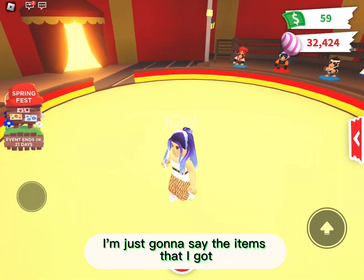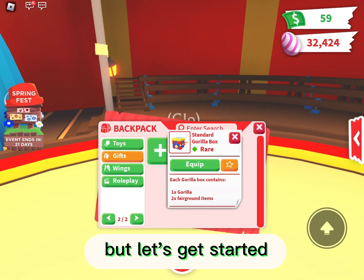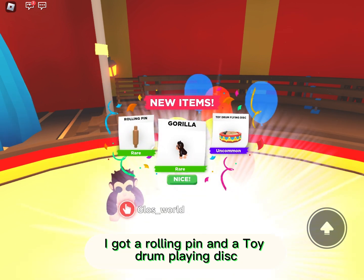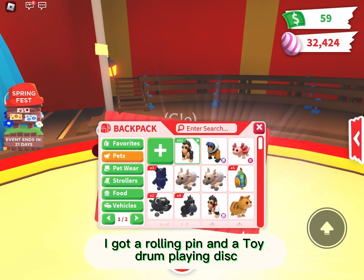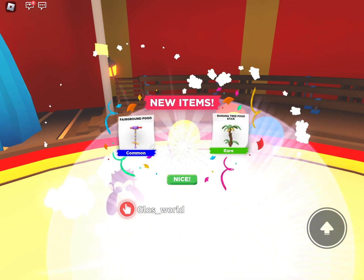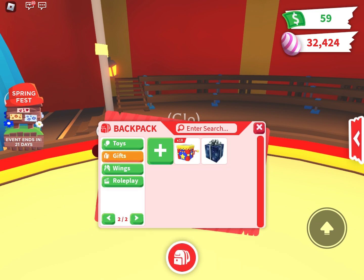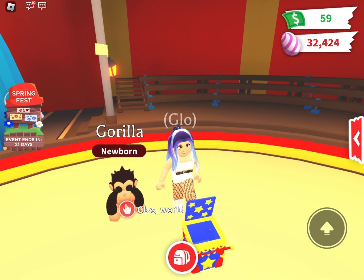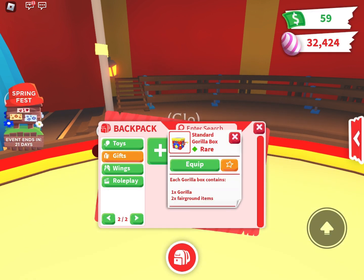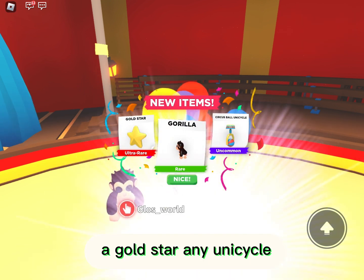For this video I'm not gonna say what number box it is, I'm just gonna say the items that I got. Let's get started — I got a rolling pin and a toy drum playing disc. I got a fairground pogo and another pogo, so two pogos. Then a banana leaf balloon, a gold star, and a unicycle.